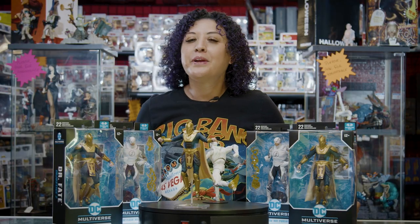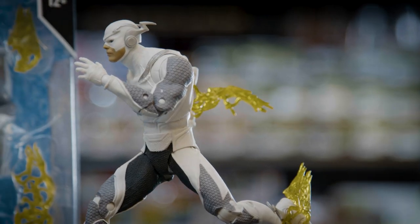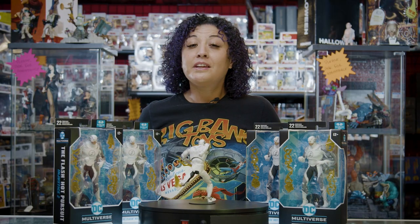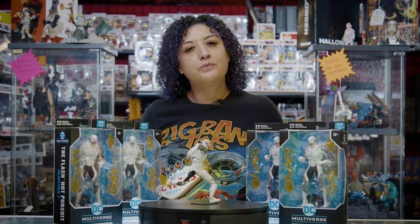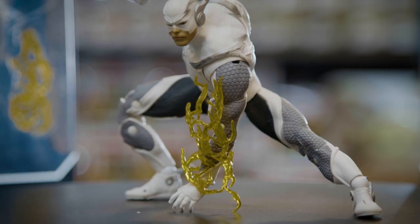And for all you DC fans, don't worry — mama didn't forget about you. We have two powerful DC characters from McFarlane Toys. Let's start with everyone's favorite speedster, the Flash. Flash has lost all his flashy colors and has taken on this grayscale suit. His suit may have changed, but the speed force is still the same. Flash comes with a few lightning accents to show off his true speed.